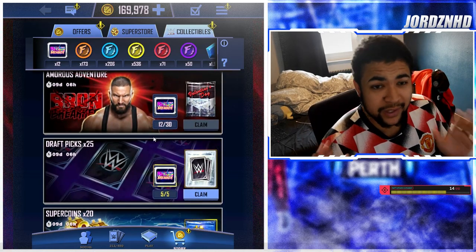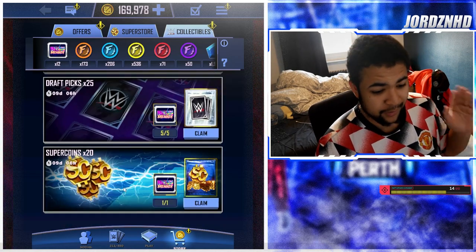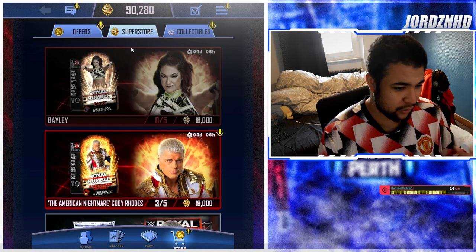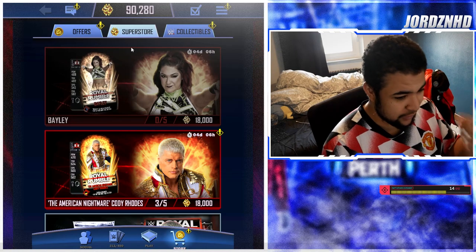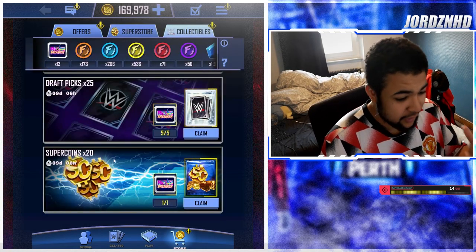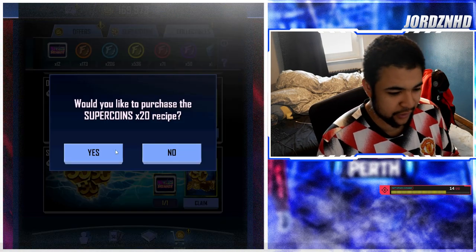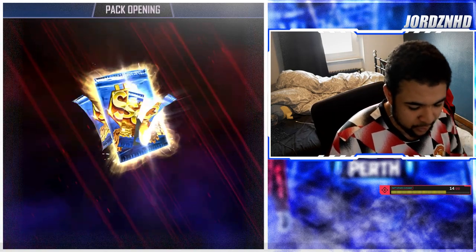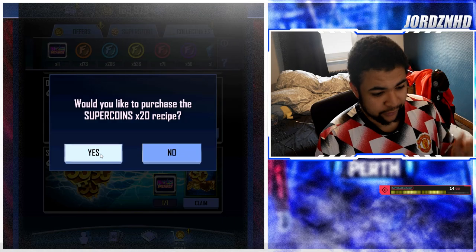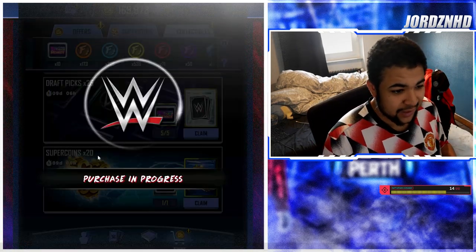What I want you guys to be doing, especially with the new tier coming up within the first week of March - predicted to be the first week of March - is convert them into super coins. I've been doing this a lot lately, as well as playing a lot of Money in the Bank, and I've managed to get myself up to 90,280 super coins. This method is very very sick - for every single collectible you convert, you get 20 super coins.